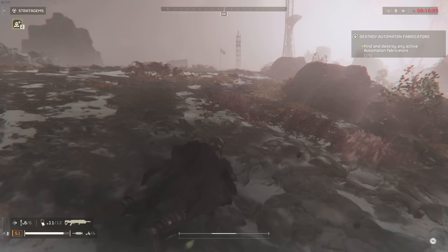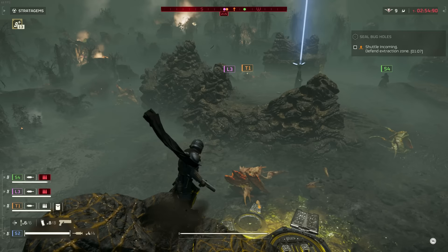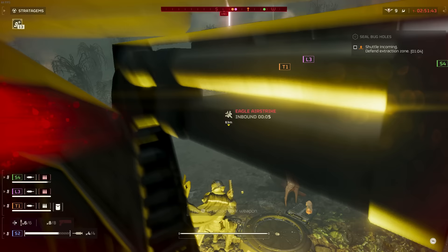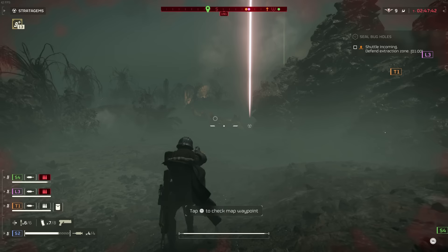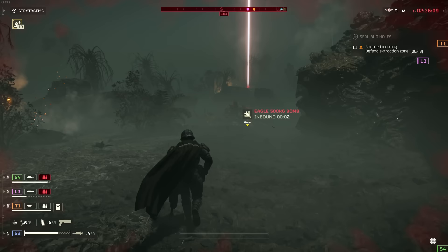Next up, I want to go over the GP-31 Grenade Pistol. I don't think I'm going to have any controversial take with this weapon because it's exactly what it sounds like — it's just a grenade pistol. You get one shot with it, although currently it's glitched where sometimes you spawn in with two shots loaded. It comes with eight shots in total before you have to go looking for more ammo. This is basically just a miniature version of the support grenade launcher you can call in as a stratagem, except you only get one shot at a time and you can't rapid fire it.